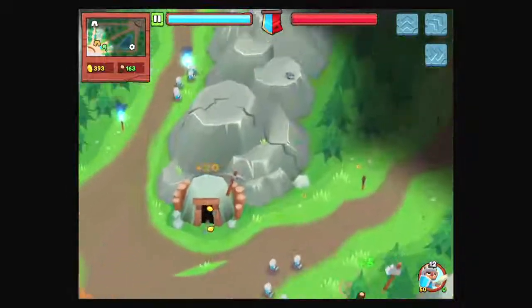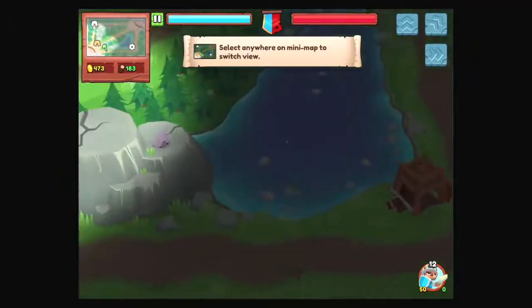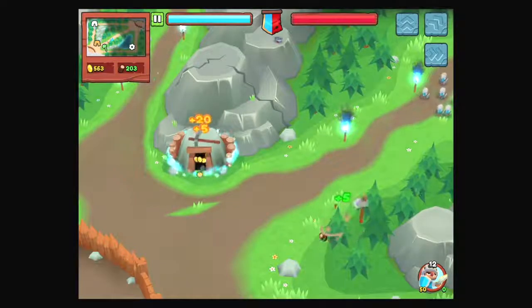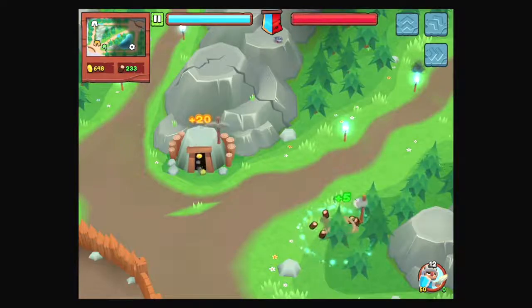Scroll to screen edge to explore, or you can basically swipe it. Select anywhere on minimap — that's even better. Give me some more money, some more wood. I need archers.